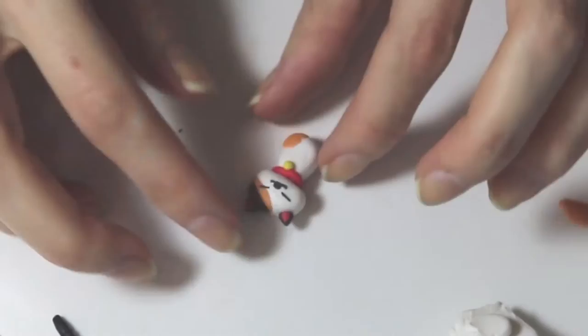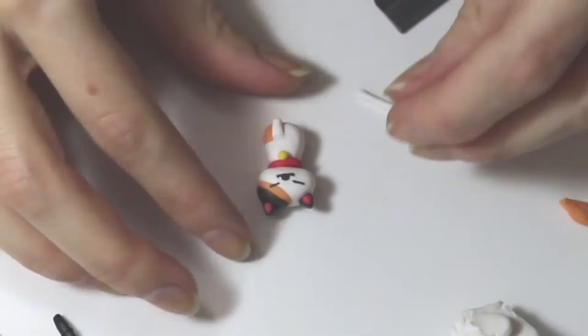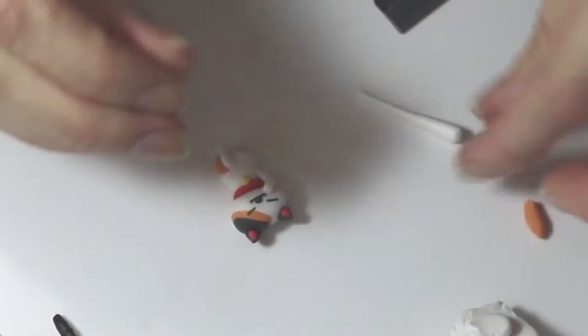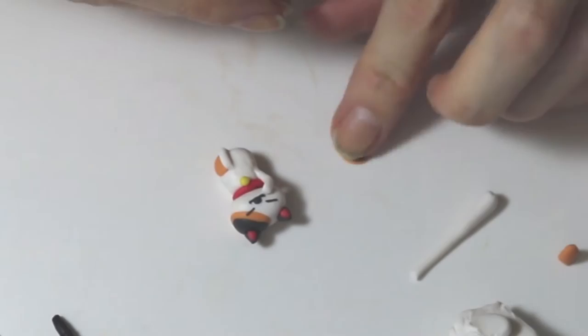Place the head and body together — they're now attached. From there, take the snake we made earlier and cut it down for her arms. I found putting her bottom arm down first is easier to work with, then make a very long arm that goes up to her face and trim it down if it's too big. Now roll out another little patch and place the black color on top.